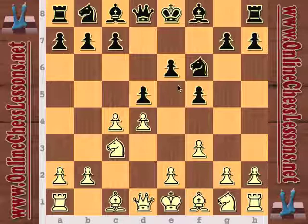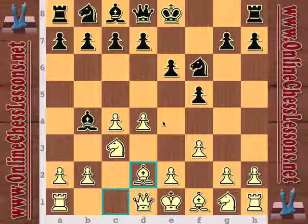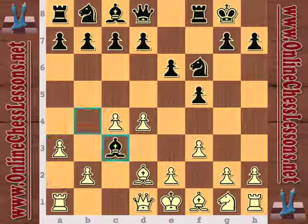If black plays d5, white will have a nice hole at e5 for a knight in the future, and also maybe some problems after Bishop g5. So with f3, now Bishop b4 — black is saying he'll give up the two bishops to try to stop white from playing e4, at least for the moment.